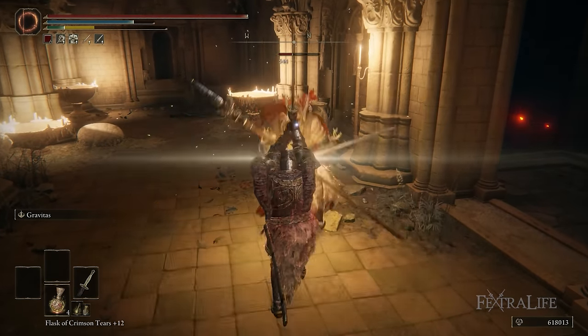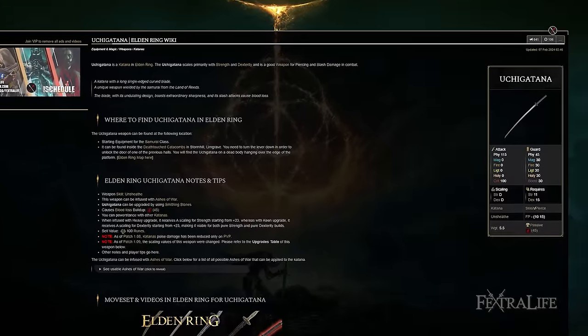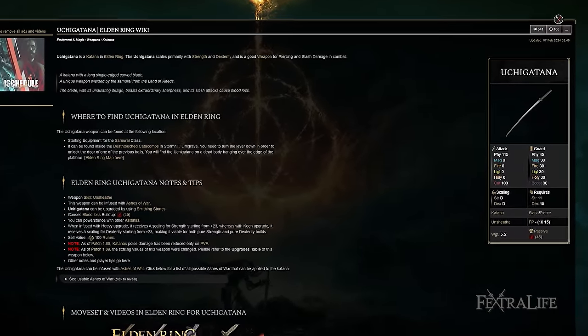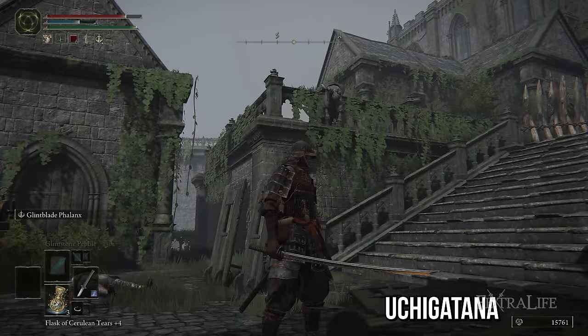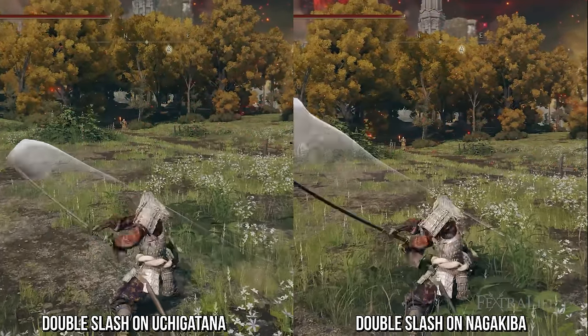Uchigatana has a problem in that it does about the same damage as Nagakiba but is much shorter. If you like the Uchigatana's moveset, you probably should just use Nagakiba instead.